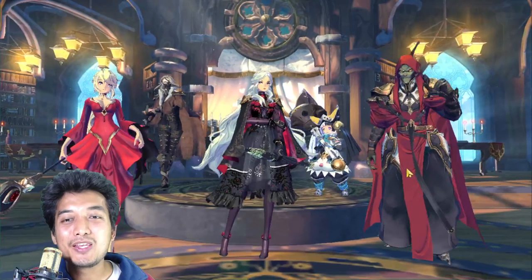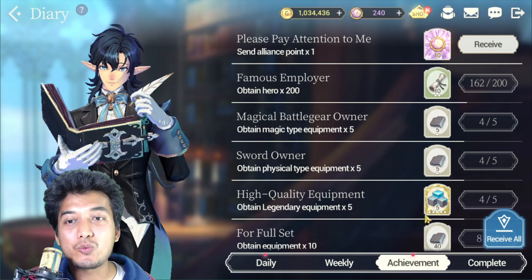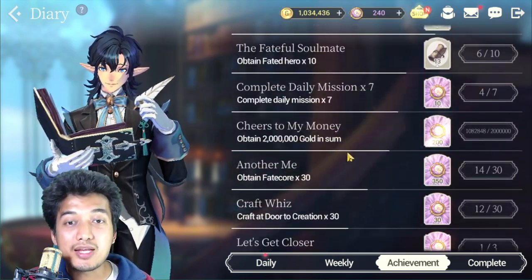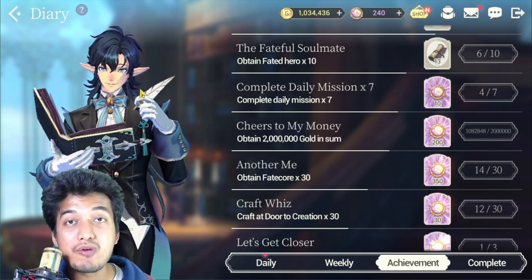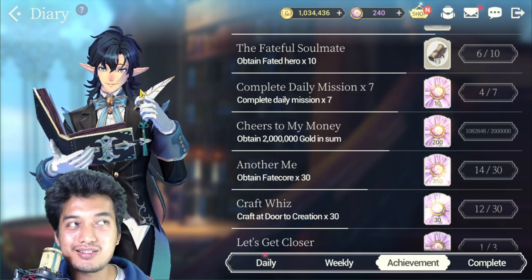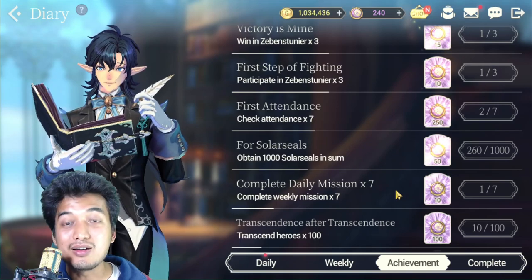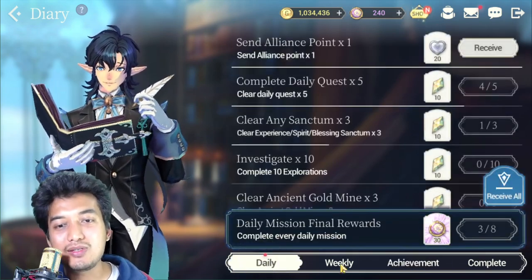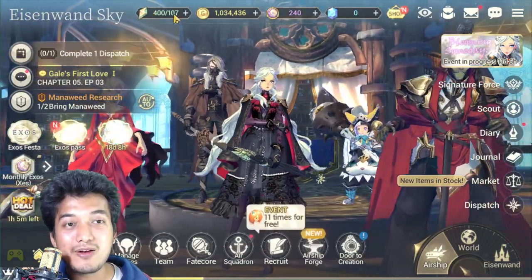Next, check achievements in the Diary on the right side of the main screen. This is where you get tons of CES. The easiest and largest amount of CES comes from transcending your hero units — you can claim up to 1200 CES right away, which is nearly two multi summons. Keep doing achievements, daily missions, and weekly missions to claim extra CES plus Levi stones, which are the stamina of this game.